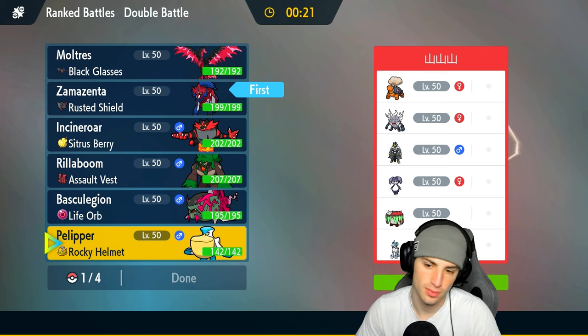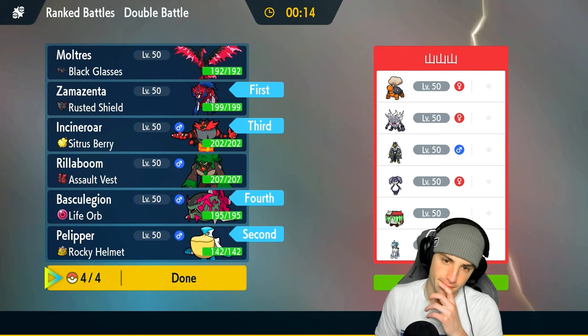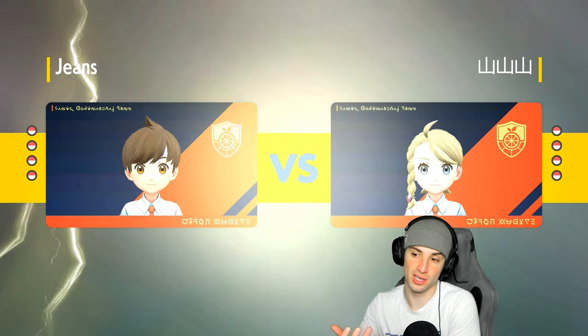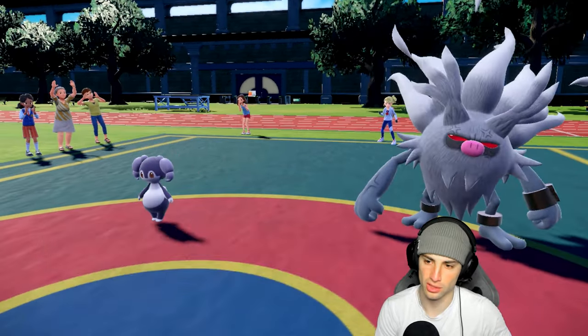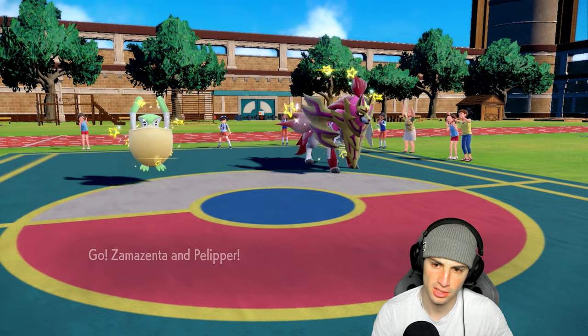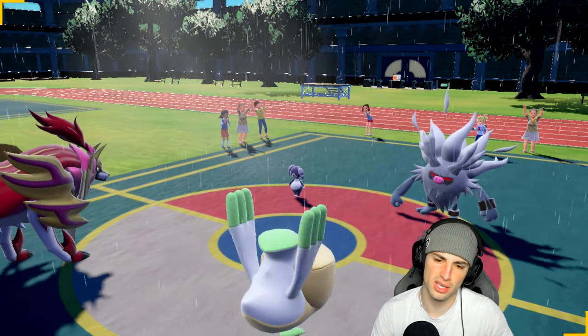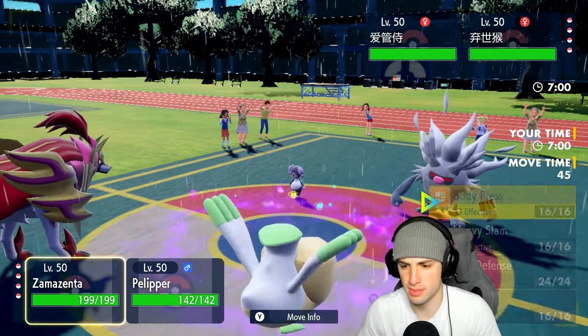I'll go Pelipper and bring Incineroar and Basculation in the back. If they pop trick room, we go straight into Iron Defense. The only problem would be if they lead Torkoal — they'd set Sun and override our rain, which we don't want. No Torkoal in their lead though, so this is solid. I might Iron Defense and go into Hurricane — I could swap Pelipper if I want to.